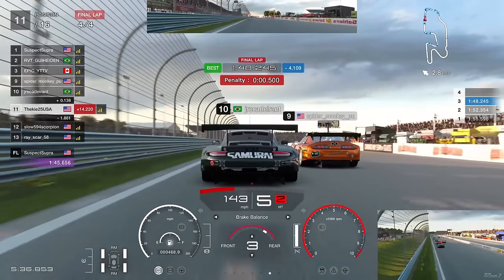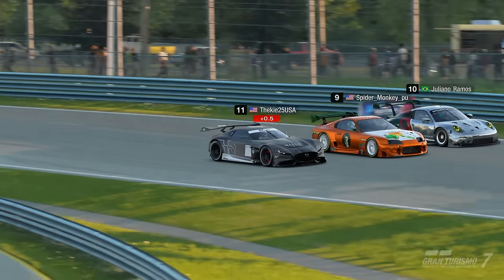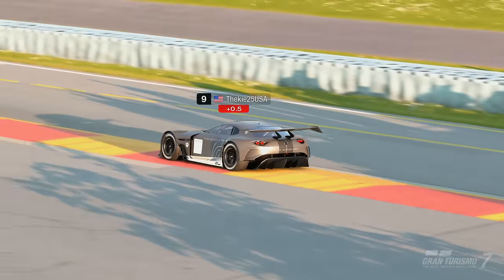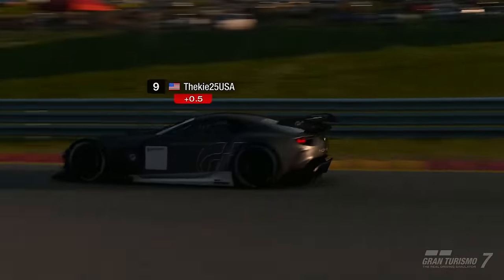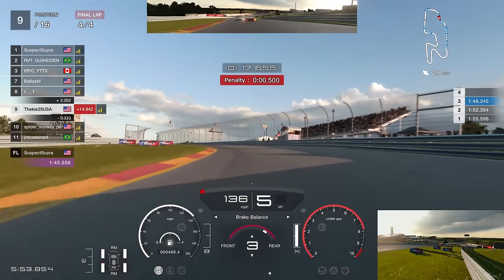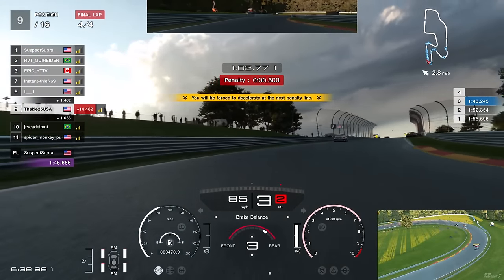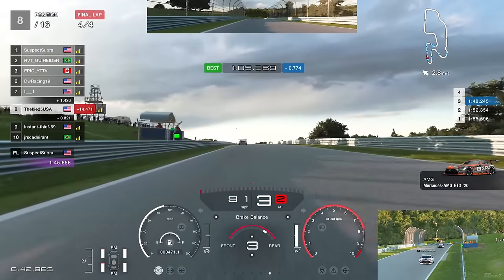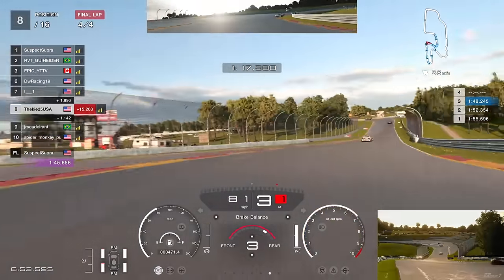Can we go for a move into this corner? We go for a cheeky move all the way up the inside on both of them - they're both napping and we take two positions in one corner. Two for the price of one! Now we push on to catch P8. We've got a penalty to take, so we need a gap to the car behind - 1.5 seconds - then we take the penalty on the zone. Another car's in the wall with a 1.5-second penalty, another free position, up into P8.